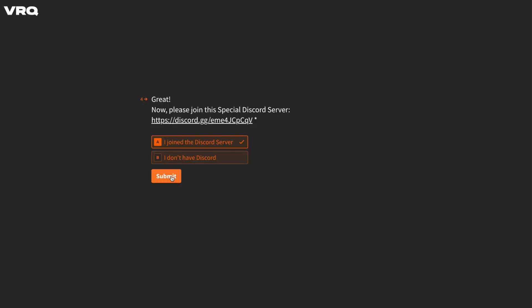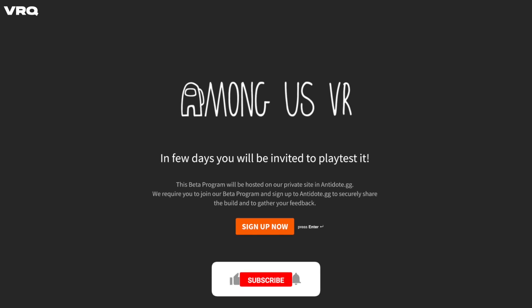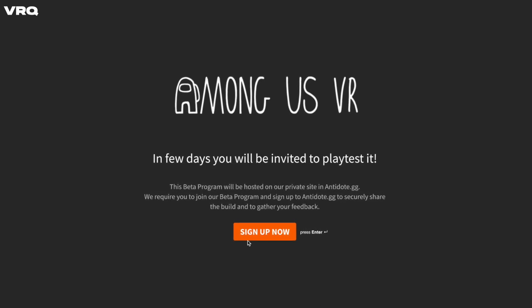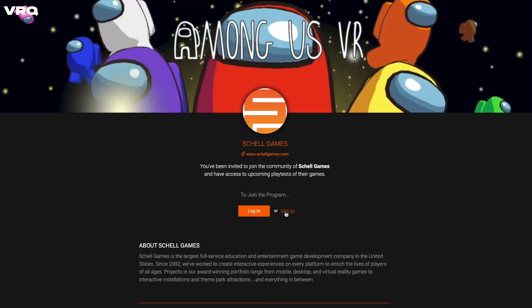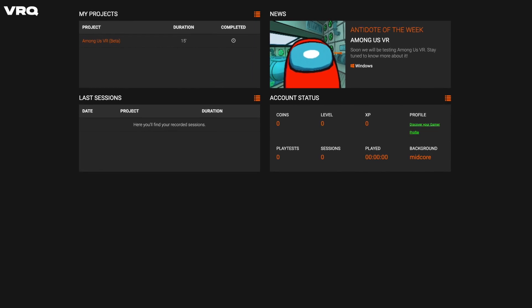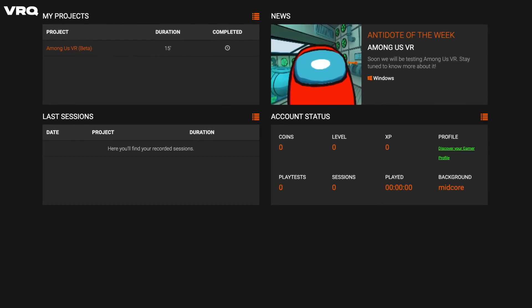Once you've done that, go back to the sign-up checklist, click "I joined the Discord server," and hit submit. Once that's completed, you then get to set up an account with Antidote where the beta will actually be hosted. Click the sign up now button and then sign up again, fill out your profile, and once you are finished, you will have access to a dashboard with "My Projects" up in the top left, where you will see the Among Us VR beta confirming that you are now in.